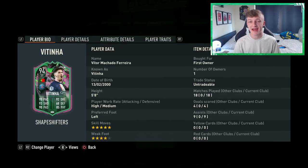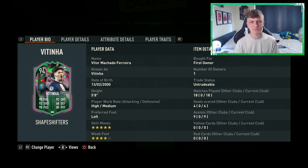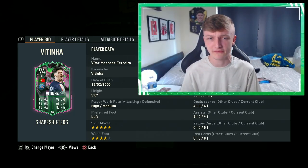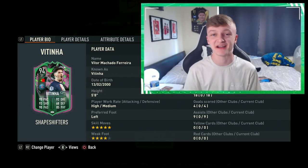As part of the Shapeshifters promo, EA went ahead and released a new 94-rated striker Vitinha card, and it got me thinking: is this the best striker currently available to us on FIFA? Before we get started, I want you to remember these two words — versatility and unpredictability. Don't worry, it'll make sense a little later on.